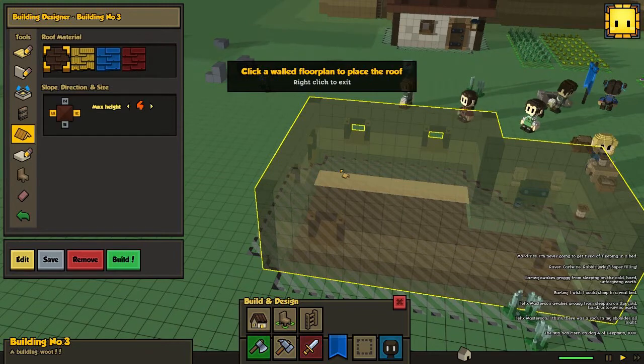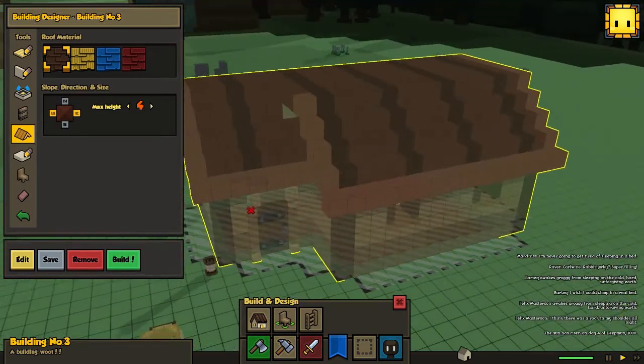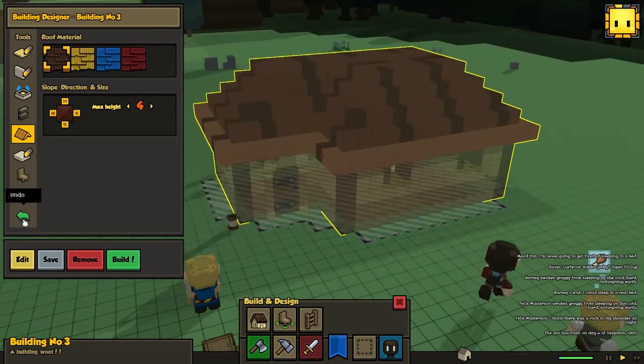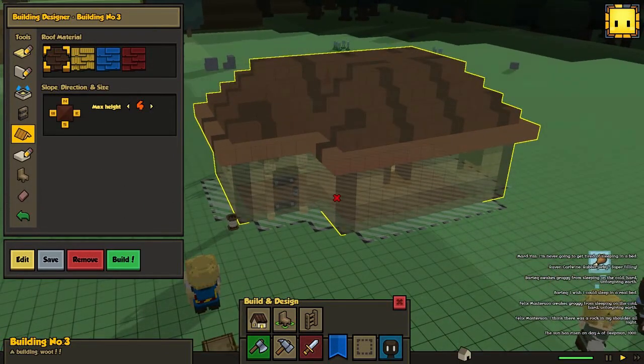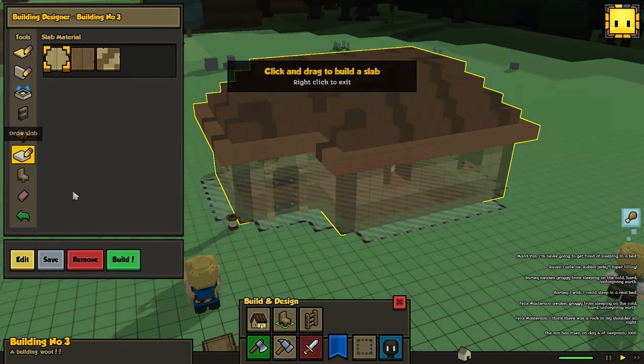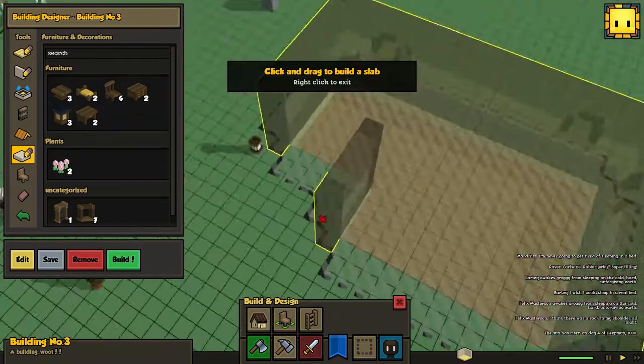We should also have a roof of course - we're gonna go for brown roof. We can change this without getting issues, but if we would undo here it would just be troublesome. One thing you could do, which didn't work for me, is to try to remove it and start all over, but that didn't work so skip that one.